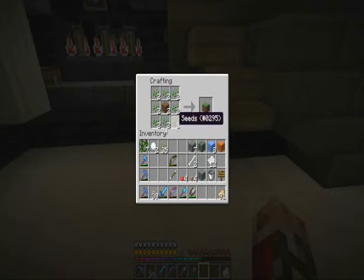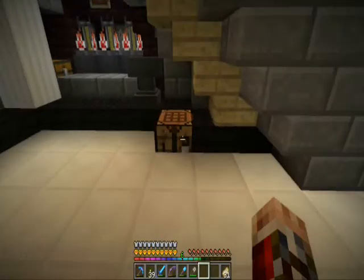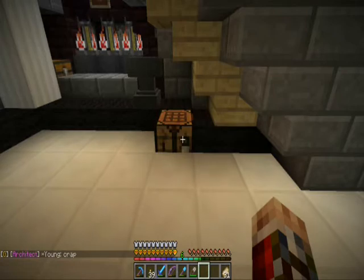With seeds, you can turn dirt into grass. Since seeds are so common, it wouldn't be too difficult to get eight pieces per grass craft. And with a grass block, you can make mycelium by simply surrounding it with each type of mushroom.